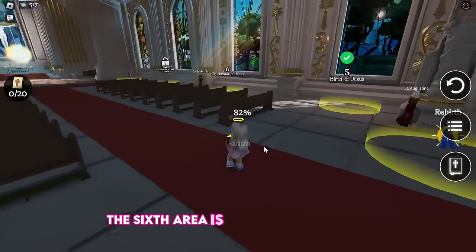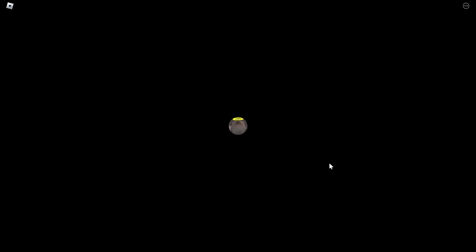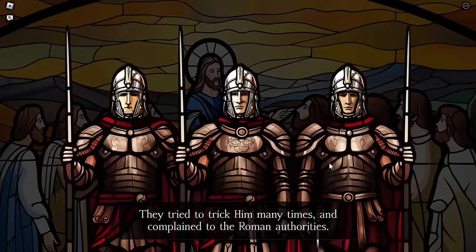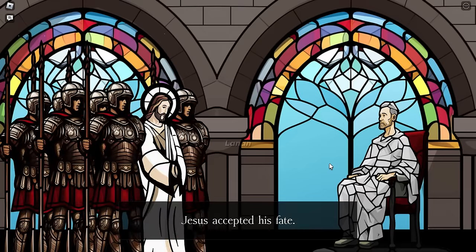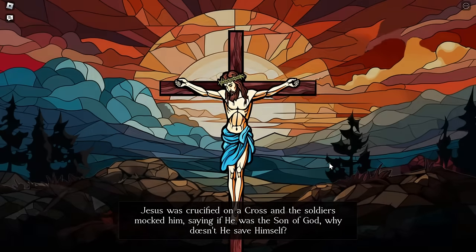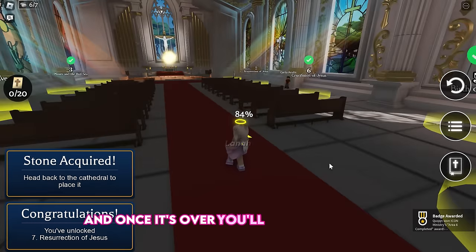The sixth area is Crucifixion of Jesus, which is very easy — it's just a slideshow to watch. Nothing else you have to do. Once it's over, you'll receive the badge.